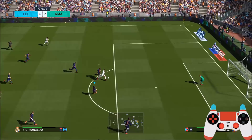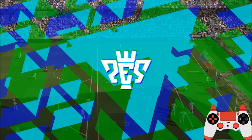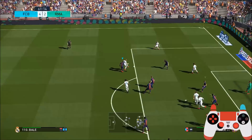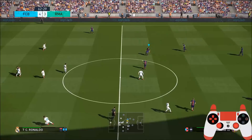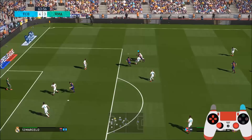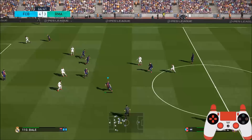That was really poor defending from me — he played the ball backwards and I should have followed him. I got sucked into the pass going backwards; always track the runner. I'll do another video on how to defend if anyone's interested. Unfortunately that was a brilliant goal from Modric — it was just pinging around in my box. Once again, just a nice little bit of skill — use the player's abilities to get the most out of them. If you've got someone like Messi, try a little dribbling run; sometimes if things aren't working out, try something a bit different.